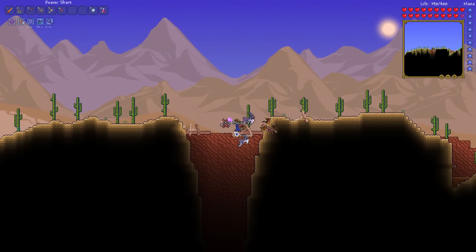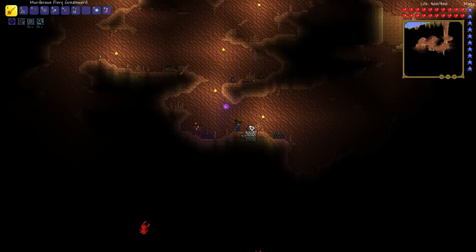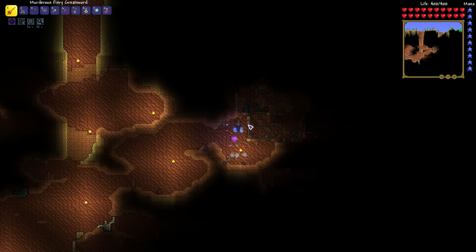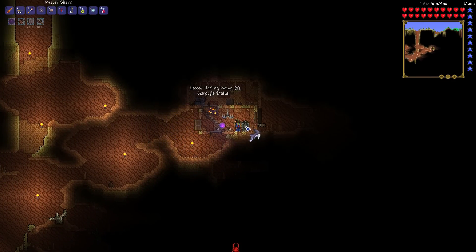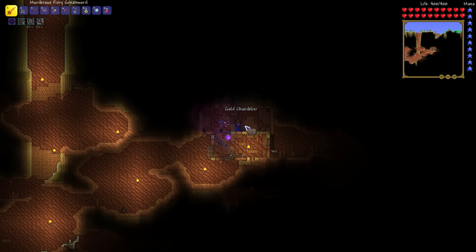All right. I have now opened this up so I can explore the underground desert. I'm starting to feel a little OP with my sword and my Worm Scarf for now. Look at this — found a little place. An extractinator! I'll be taking that. I'm glad I got one of those now.